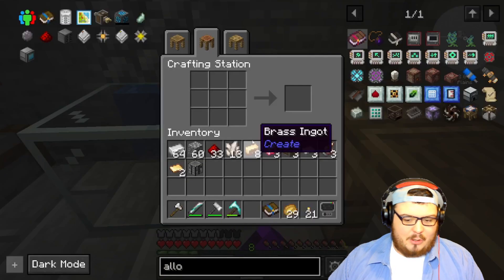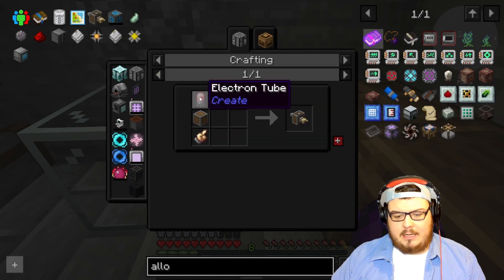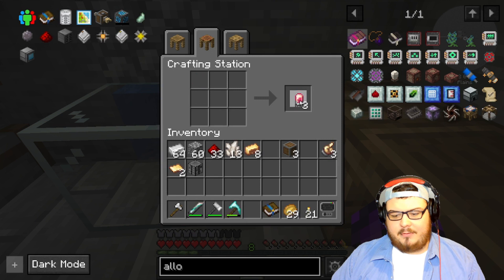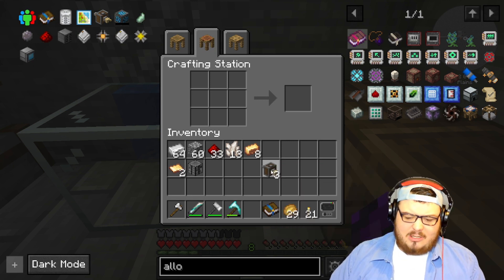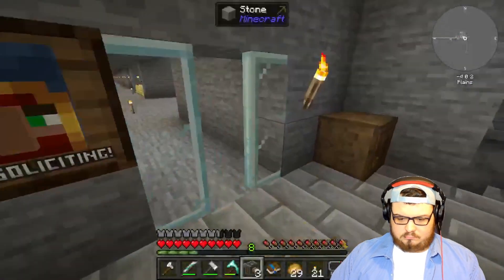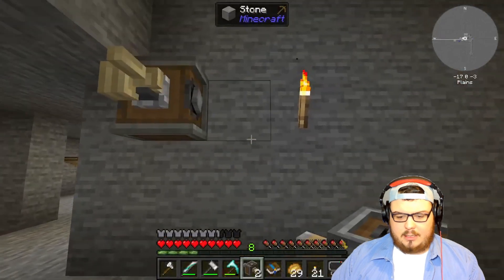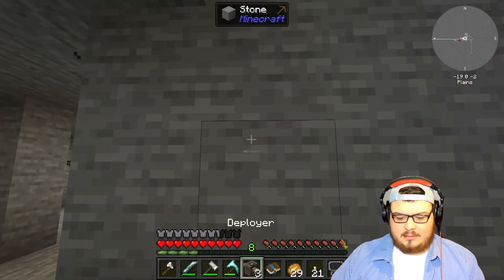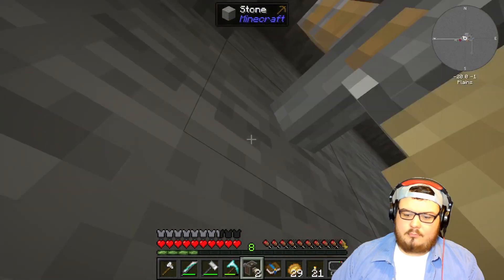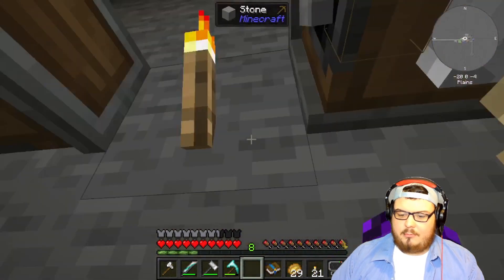First thing we've got to do is make three of these deployers. I gotta craft these up — I thought I had them crafted already. I tried to get everything ready beforehand so we could get straight into this. Now one thing I'm not certain of is how these work. I know I'm probably going to be hand cranking them today, so we'll put one here, you gotta look the other way, and then the third one here.